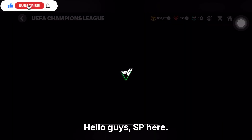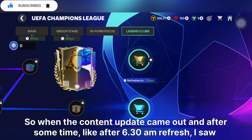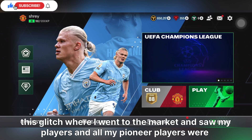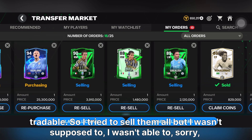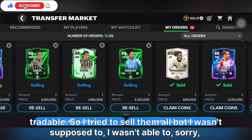Hello guys, SP here. So when the content update came out, after the 6:30 AM refresh, I saw this glitch where I went to the market and saw my players — all my pioneer players were tradable. So I tried to sell them all, but I wasn't able to.